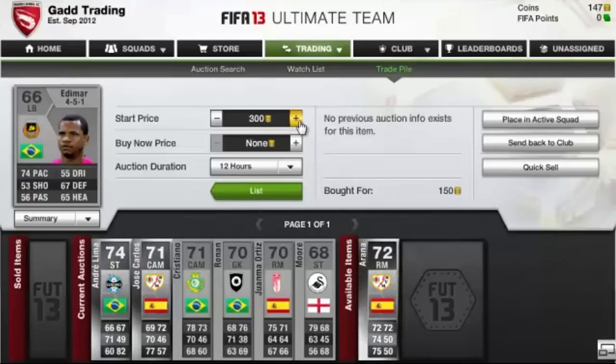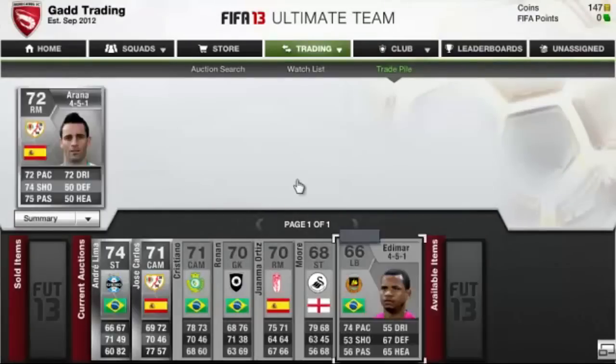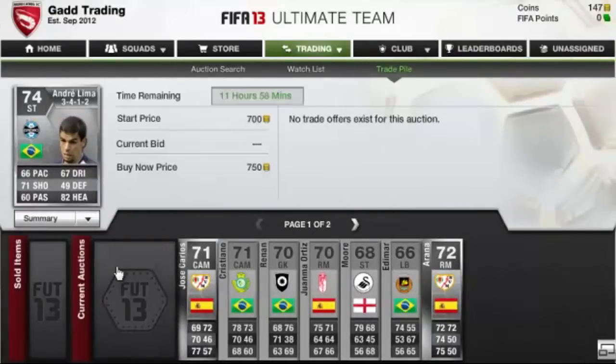And then this Brazilian left back, got him for 150 coins — that's an absolute bargain for him. Putting him up for 350. And then the last player, Arana, the Spanish right mid. Got him for 400, doubling my money, getting 800 off of him for a nice profit.